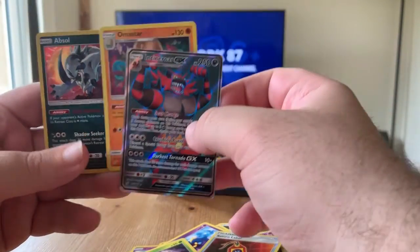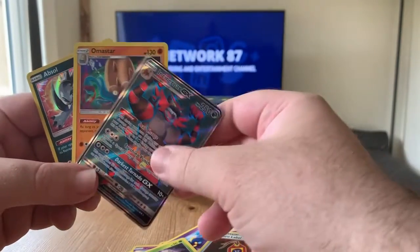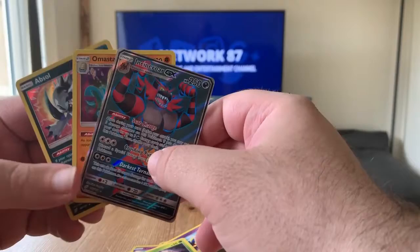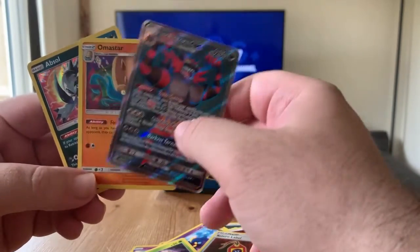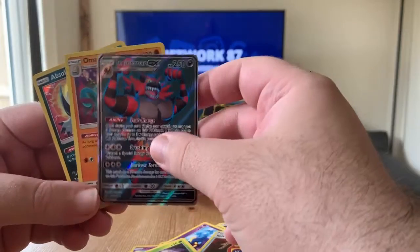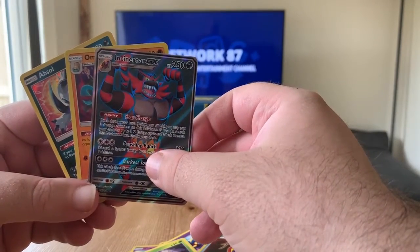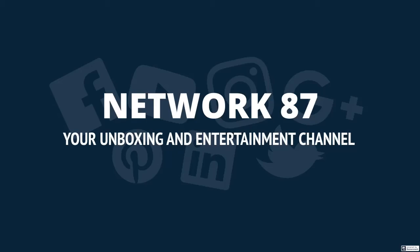So today we pulled an Incineroar GX full art, a holographic Absol, an Omastar holographic, and some other holographic rares — really really nice cards out of this Elite Trainer Box. We're not gonna open the Unbroken Bonds one today, we'll leave that for next week since we pulled some pretty cool cards. I'll see you tomorrow — we're gonna open up some more booster packs. Have a great rest of your Sunday, take it easy, bye!